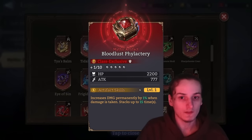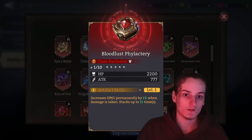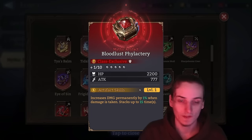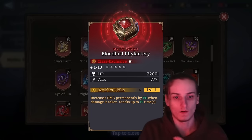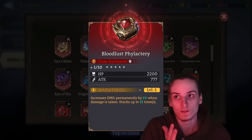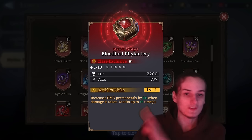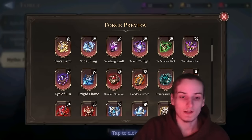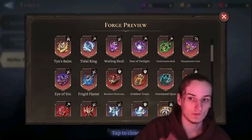Bloodless Phylactery is the premier artifact for tanks that actually do damage. There are some bad ones like Aurum and Azor, but also really good ones like Cyrus, Torador, and Ghan. Just keep six copies — it's quite rare and you'll regret selling once you pull one of those units.